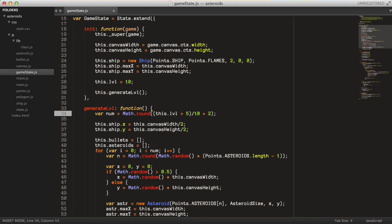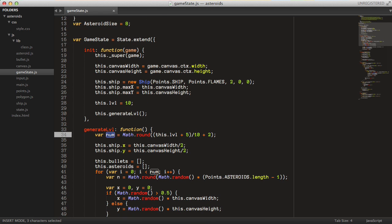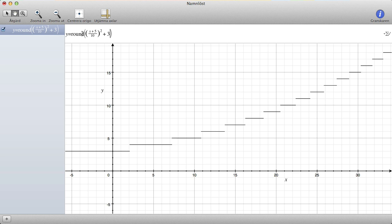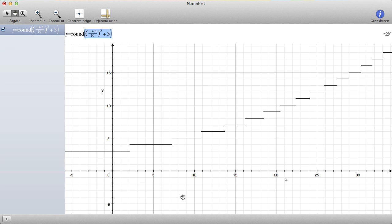Before we get started though, I just want to address a stupid thing I did in the previous tutorial — in the function that decides how many asteroids we are generating. I think we had a function something like this: we had round, and then we had this stuff to the power of 2 plus 3, but I completely forgot the times 2 here. And I just stood there like an idiot and said that it works, but of course it didn't.